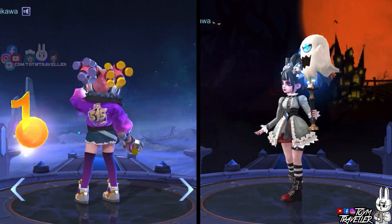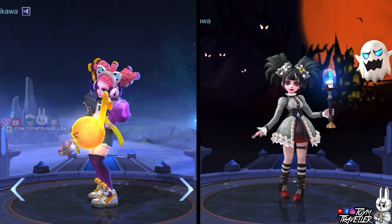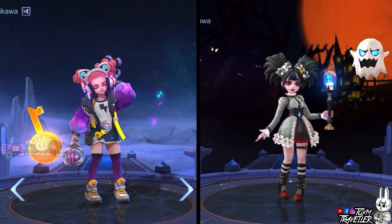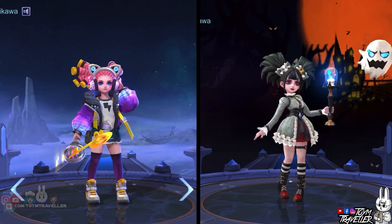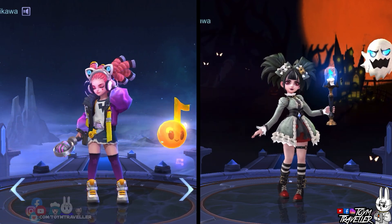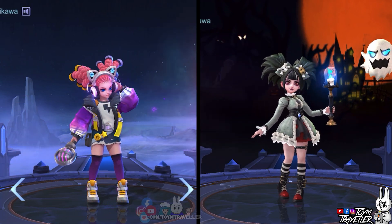This skin can be obtained by buying it in the shop, so get it while it's hot and while it's on sale. The skin is released just in time for the incoming Halloween. Her appearance is more of a gothic Lolita look. I love how spooky she looks with the black and white color. I can't wait to show you Lillia's skill effects. Okay, so let's move on.